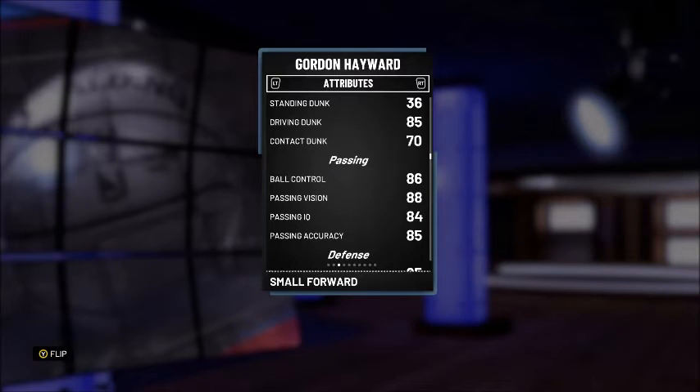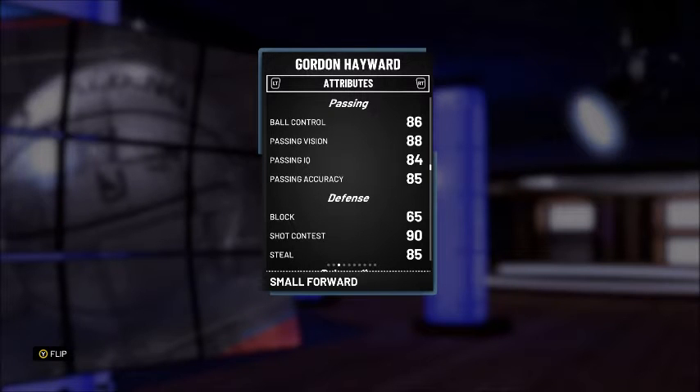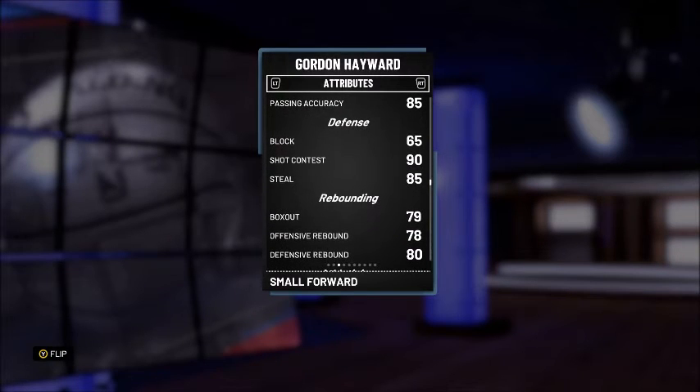Not really a standing dunk guy — driving dunk is 85, contact dunk is 70. I wouldn't expect him to body a four or five with rim protector or lockdown defender, but you can see him dunking on smaller forwards or guards. Passing is very good: ball control 86, vision 88, passing IQ 84, passing accuracy 85.